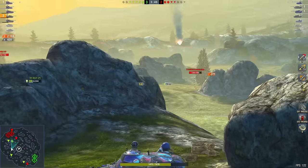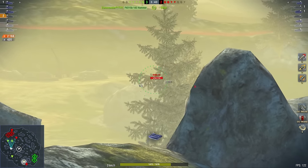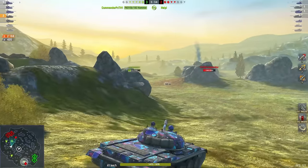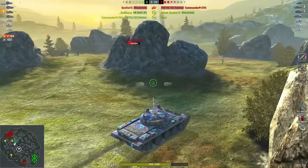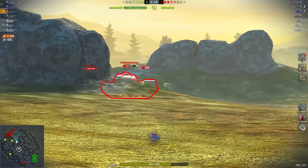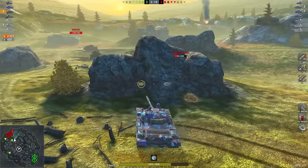Sure — if you go alone to one side and there's nobody there, you're going to have excellent crossfires and a great time. But if you go alone to one side and the entire enemy team rushes you, you've got to get out because you're just going to die. Think with the battle as it develops. Don't just make a plan at the start and stick to it — adapt to the battle situation.